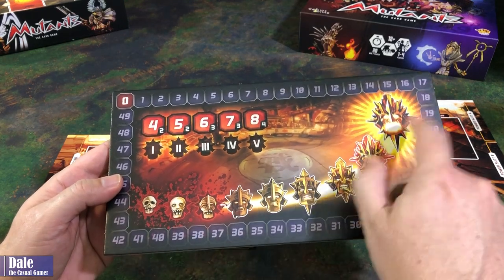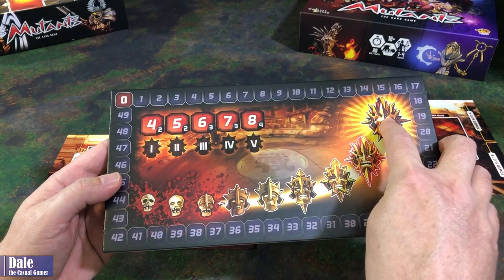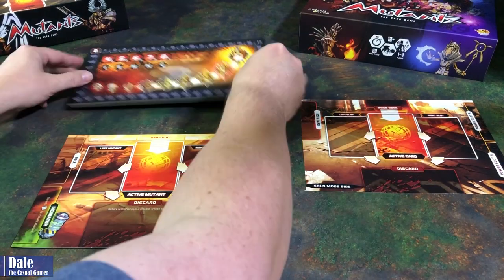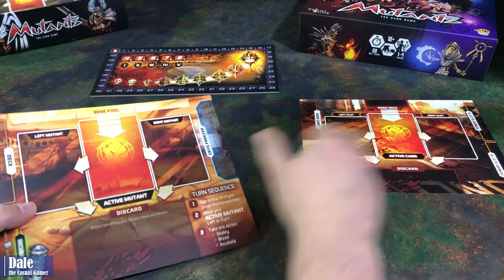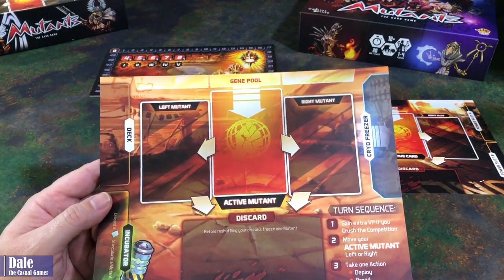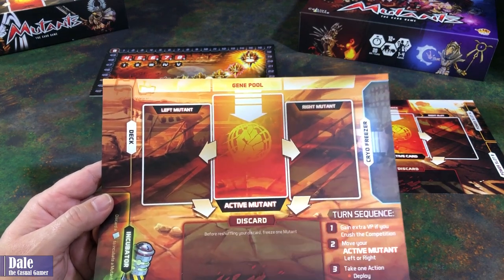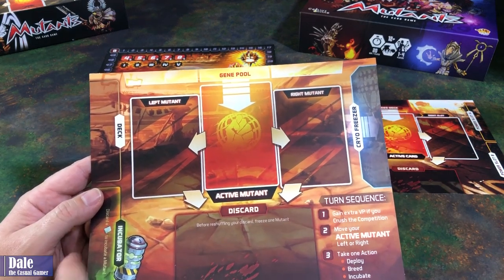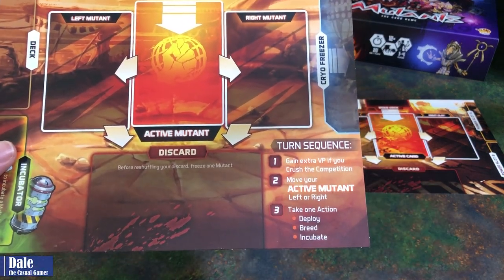We've got our power track. At the top in the dread zone, we'll be crushing each other if one of us has a marker there and the other is down in the last three areas. Our player board is very similar to the boss. We're going to have a gene pool where we're creating advanced Mutants, where our active Mutant is, when we move them to the side, our discard area, our deck, our freezer, an incubator area, and a quick review of what the turn sequence is like.